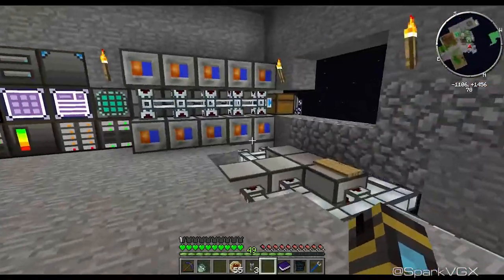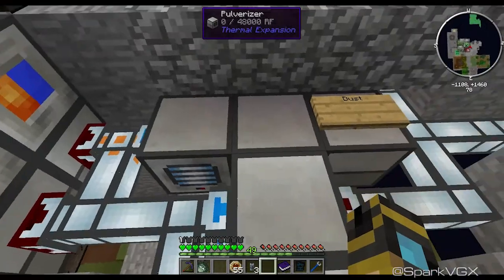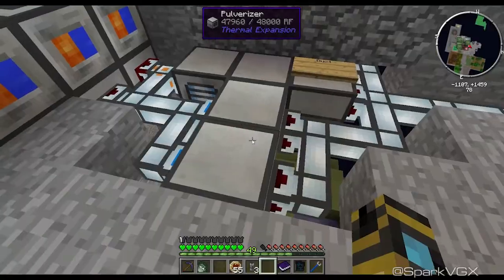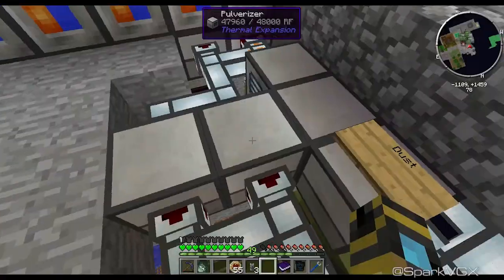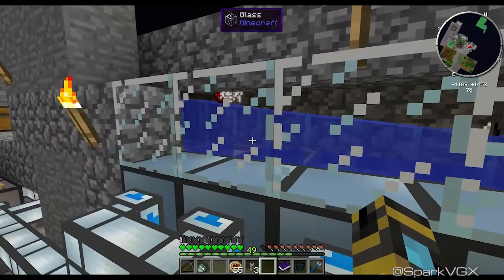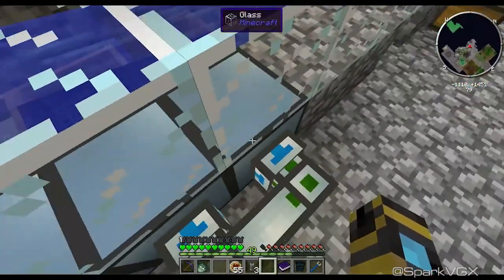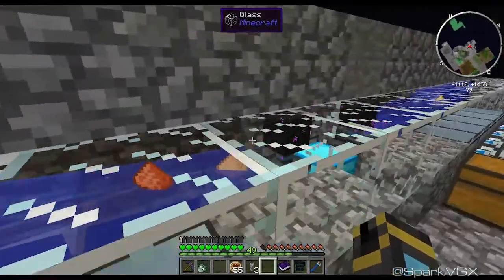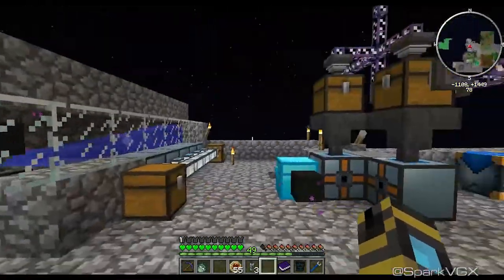How do you start this? So we've got igneous extruders which turn things into gravel, sand, and then dust — and then just two gravels here. I don't really need the sand ones; I'll get enough sand just as a by-product. But they end up getting pumped into autonomous activators over here, which in turn — there are three autonomous activators per sieve. And then each thing goes into the water, travels towards the vacuum hopper, which in turn puts it onto the ME system.